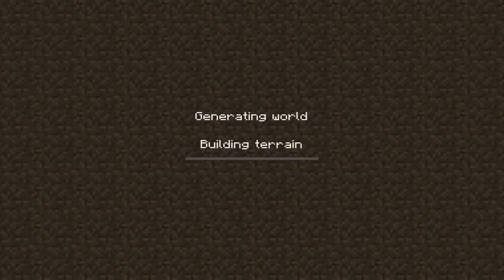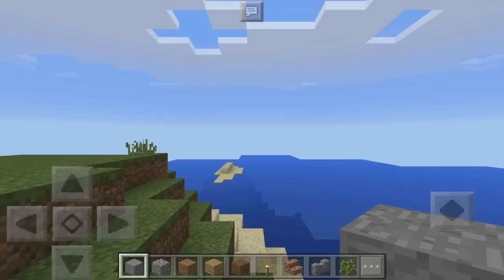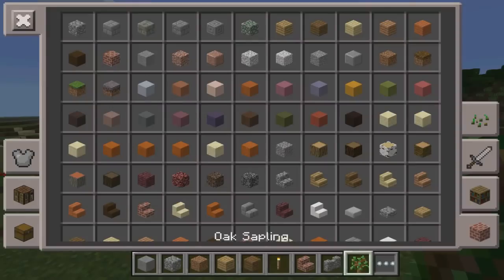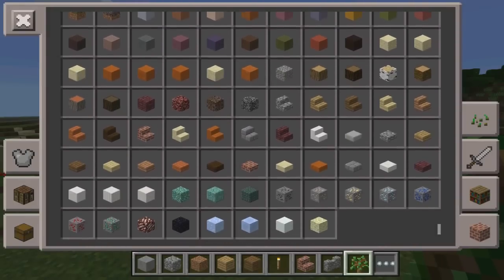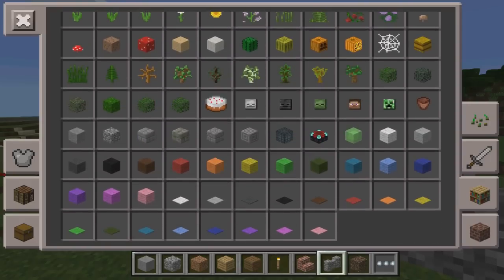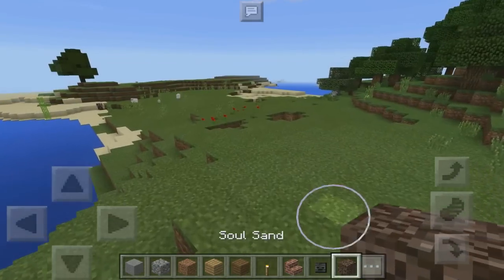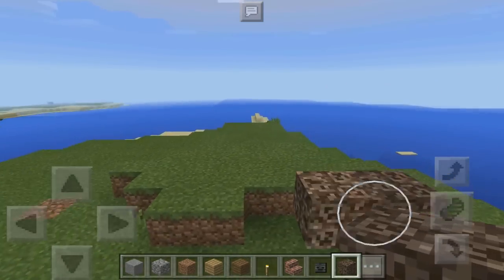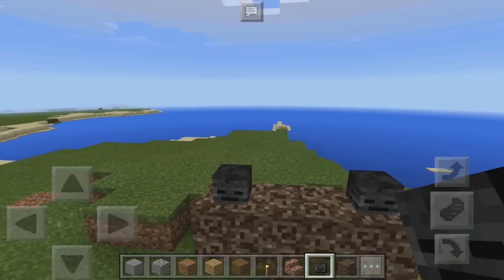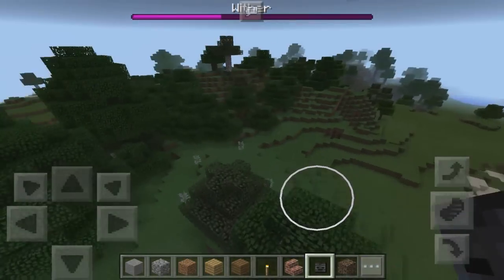Let's go ahead and create and generate the world. This is so insane — I cannot believe I'm able to give you guys this gameplay. Once it loads up, you can see it's like a normal world. I'm actually on PE — I'm not kidding at all. You want to do it the exact same way you would make a Wither boss. Go to decorations, grab the Wither skull, and it's the same exact method. Make this little cross area, put one skull here, one here, and one in the middle.